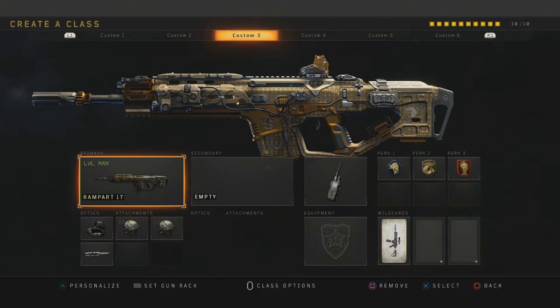Moving on to some tips and tricks about this weapon — first things first, the biggest thing you've got to worry about is the recoil. The recoil is really difficult to control, but once you get the pattern of it, it's an instant kill right away.